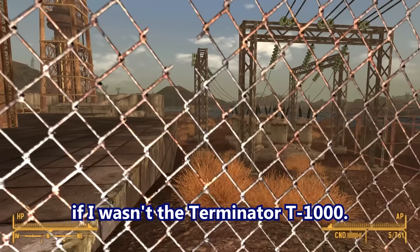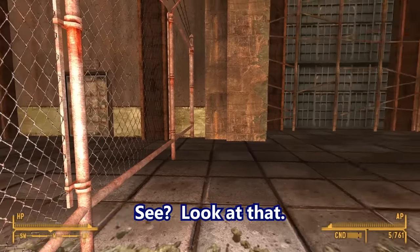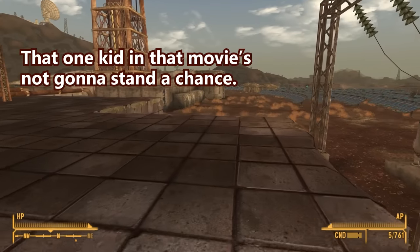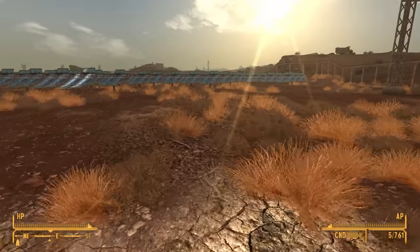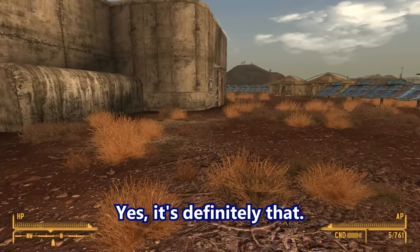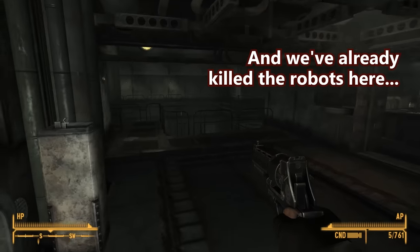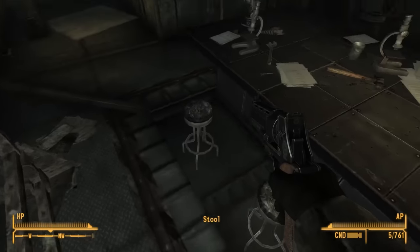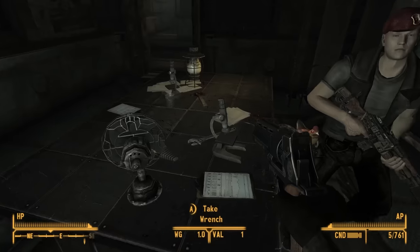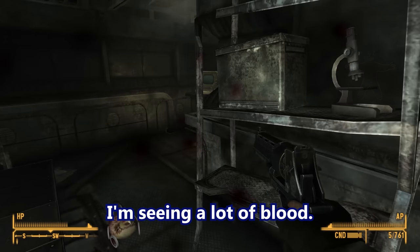It's incredibly secure. Well, it would be incredibly secure if I wasn't the Terminator T-1000. That one kid in that movie is not going to stand a chance — Sarah Connor! John Connor. Sean Connor! Yes, it's definitely that. This generator really doesn't seem important at all. And we've already killed the robots here, so unless they've repopulated — because they breed like rabbits. Someone set movie traps for you, but it didn't work. I'm seeing a lot of blood. I found a stool.